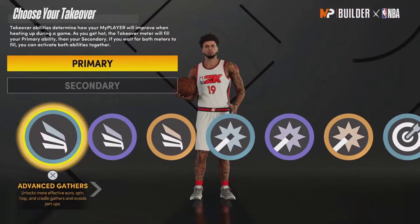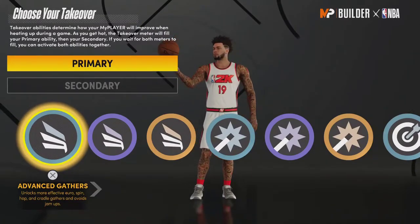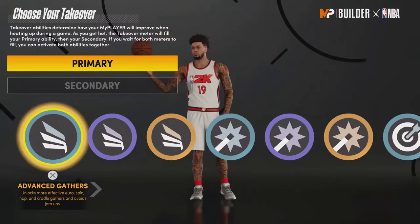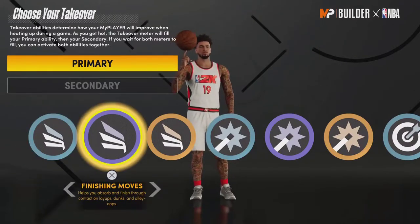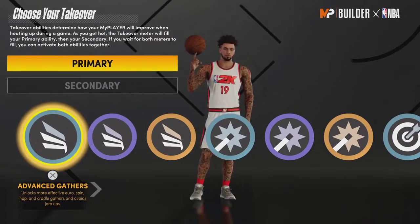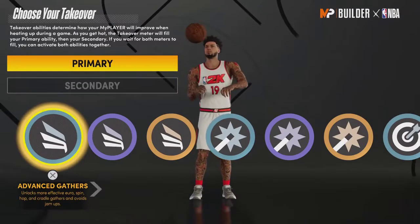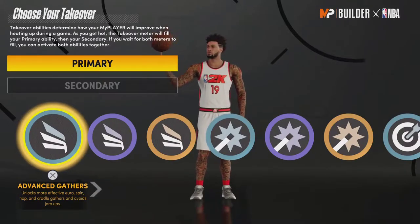I'm going to start with the slashing takeovers — these are some of the best in the game, not in terms of what they are but the stat boosts they give you are crazy good. Advanced Gathers is a little underpowered compared to Finishing Moves. It's solid if you want to do euros or stepbacks a lot, and it stops you from getting jammed up when you're trying to go into the paint, which is nice.